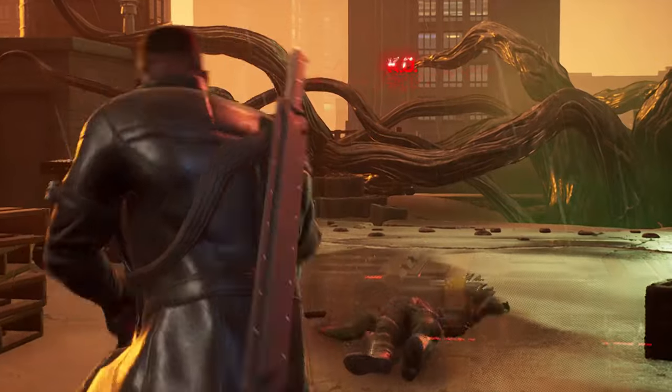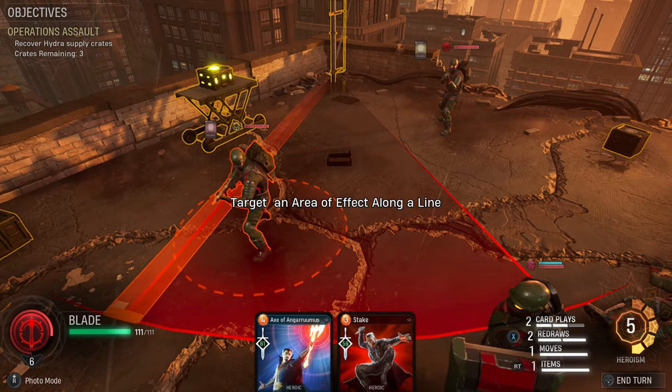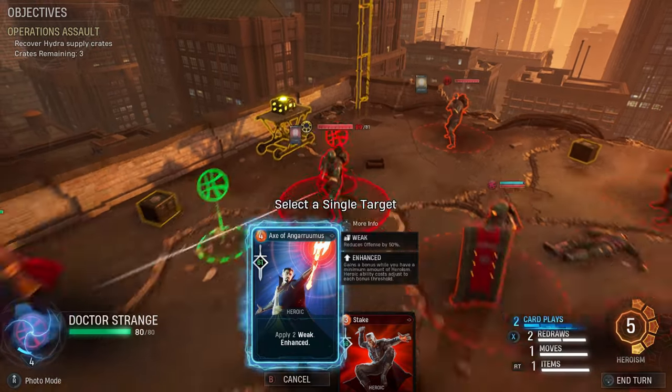Another way of protecting your weakest hero is by applying Taunt, which forces the enemy to attack the hero who applied it. For me, the best protector hero in Midnight Suns is Captain America, as he can easily generate a great amount of block.